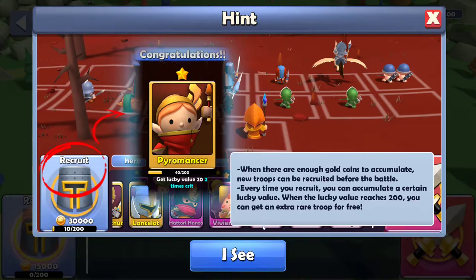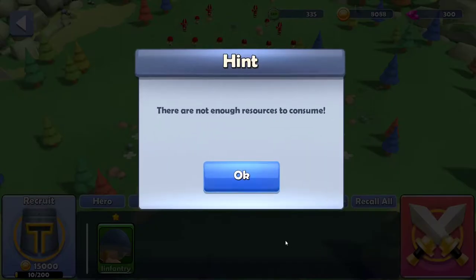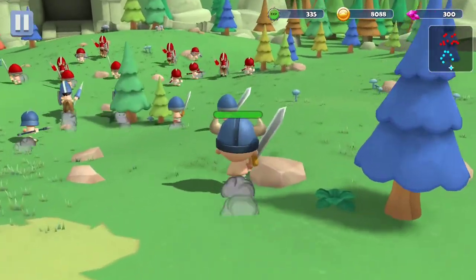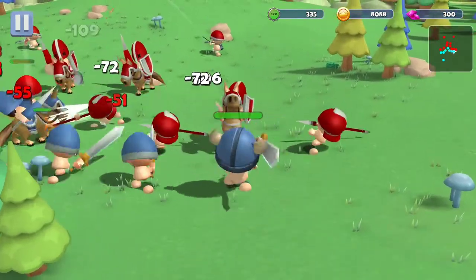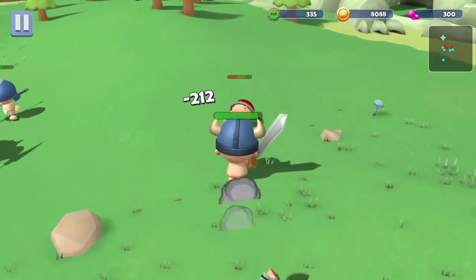When there are enough gold coins accumulated, new troops can be recruited before the battle. Every time you recruit, you can accumulate a certain lucky value. When the lucky value reaches 200, you can get an extra spare troop for free. I don't have enough resources. Not my fault I suck in this game. This time I'm not running in the front - go get them infantry people. We're going to sit here like a good boy. My sensitivity is not high enough - that's my excuse.